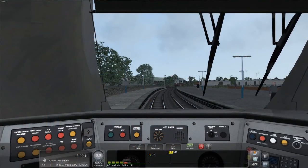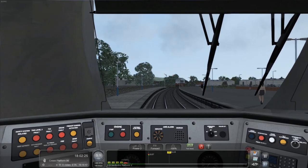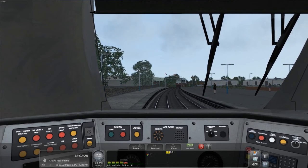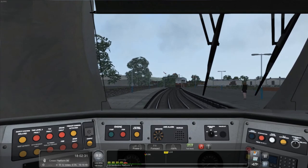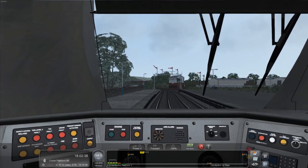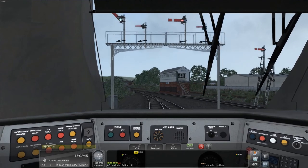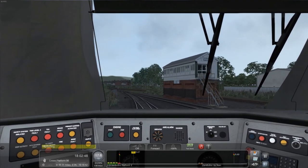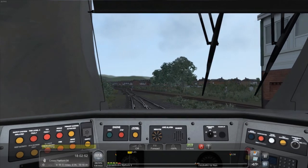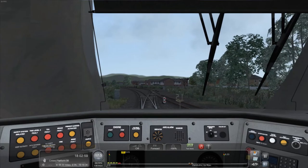We've got the HUD on, we need to put the train into forwards and brake released. Took me a while to figure out the throttle. Our speed limit at the moment is 15 miles an hour and it's soon going up to 50. We've got about 70 miles left to go, but this is a pretty fast train. We're going to stop at every station along the way, going from Llandudno, across the border, through all of North Wales into England. I am from Wales, so hopefully I should get the pronunciations pretty good for a lot of these town names.